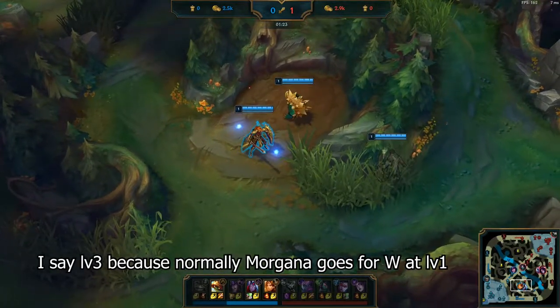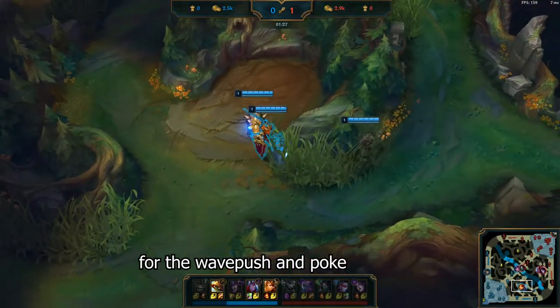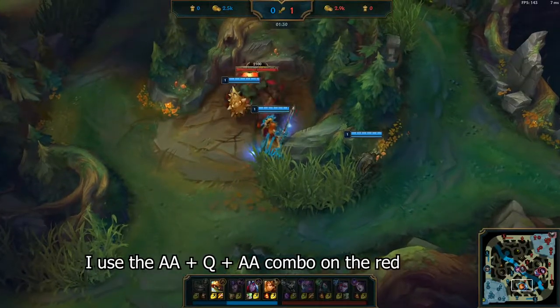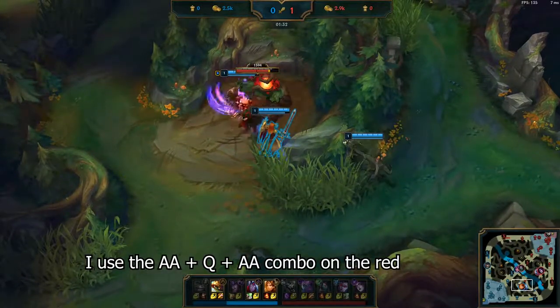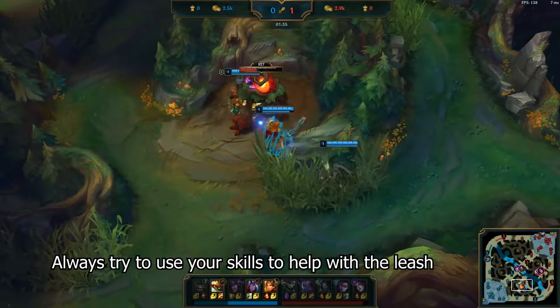I say level 3 because normally Morgana goes for W at level 1 for the wave push and poke. I use the Leona auto-Q-orb combo on the red to help leash faster. Always try to use your skills to help with the leash.